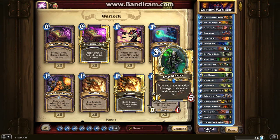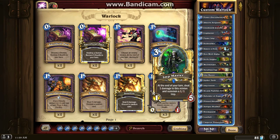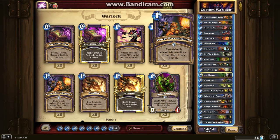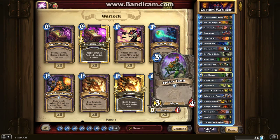The Nerubian Egg I've already covered. Then the Imp Master synergizes really well with Knife Juggler and Abusive Sergeant, and a lot of other cards — because Imp Master at the end of every turn gives you a 1/1 Imp. You can actually use Power Overwhelming on the Imp from Imp Master, and all of a sudden you have a 5/5 on the field that can take out quite a bit for being basically free since you get them at the end of every turn. Same thing with Abusive Sergeant, making them a 3/1.